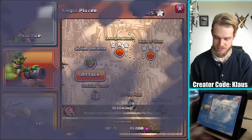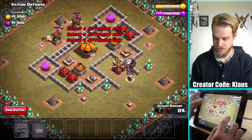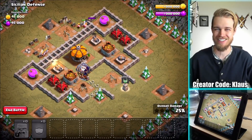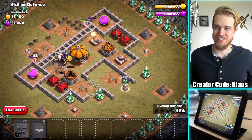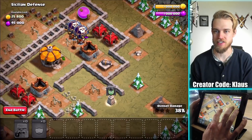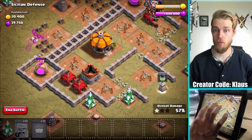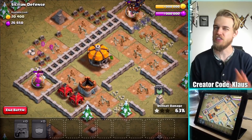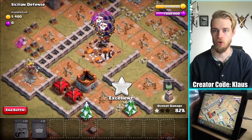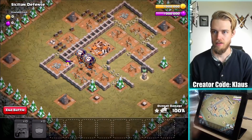I could have gone in and taken out this Town Hall 6 suggested goblin map — and I'm going to do it. Watch this. Balloons and barbarians get in there, CC Balloon takes out this one — I think this is also going to be a three-star. Dudes, I just three-starred the final Goblin map for Town Hall 5, and it's actually supposed to be for Town Hall 6! One of the best things about Goblin Maps is there's no time limit, so we can just sit back, relax, and enjoy the show. Balloons taking it down — three-star! Gotta love it. 45,000 gold and elixir.